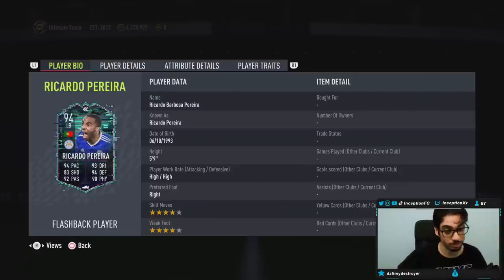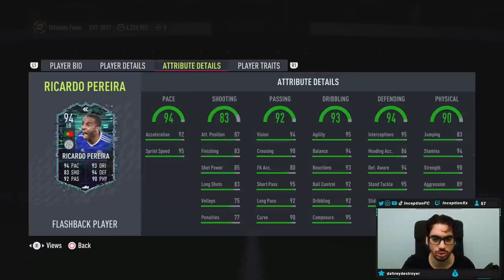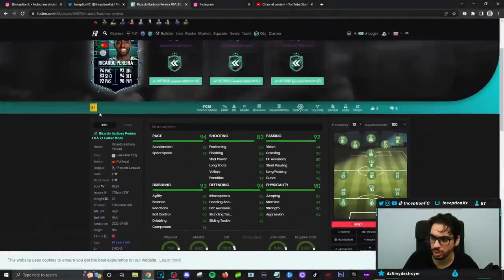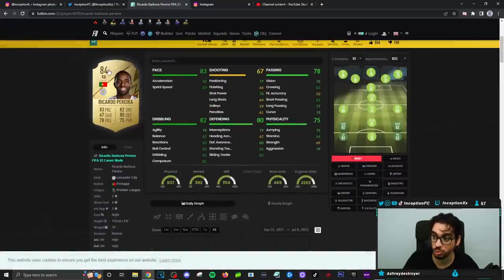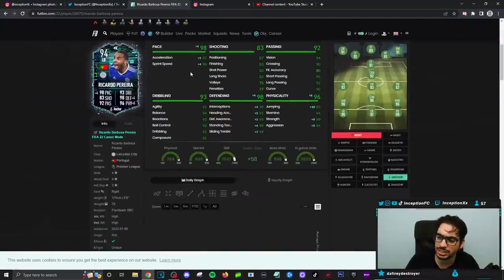It's one squad for this card so pretty cheap. In-game player traits he has the early crosser trait, speed dribbler, team player trait. He's right-footed with high/high work rates, stamina 94. It's a solid card. You'd probably give an anchor to it. You can actually potentially use this card as your center mid because his dribbling is really high. Ricardo Parada has a unique body type, which is nice. With an anchor chemistry style he'll have 97 acceleration, 99 sprint speed, basically perfect defense, and physicality in the mid-90s.